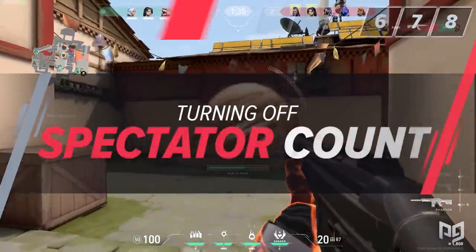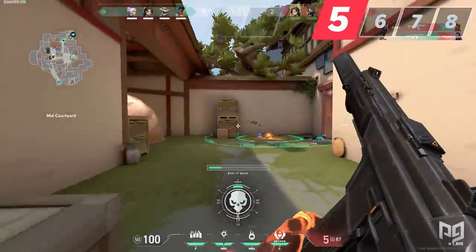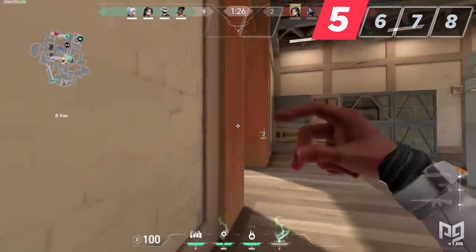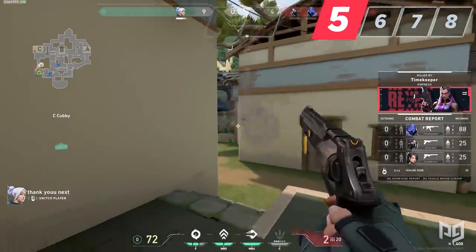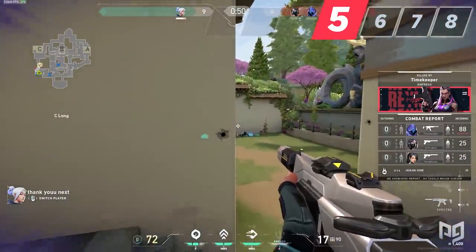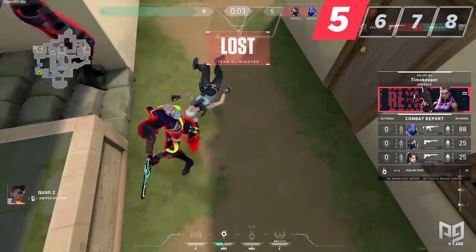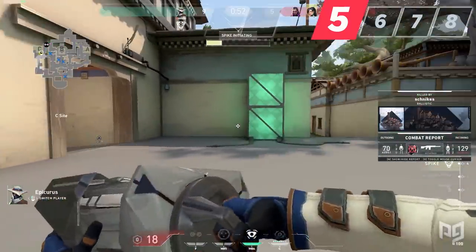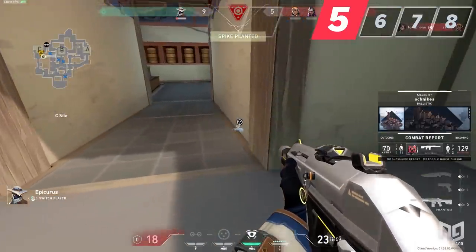Are you the type to get nervous when others are watching you? Maybe you feel like you're bad in clutch situations. Besides playing more and building confidence, an easy way to ease your mind is by turning off the spectator count in the settings. This way you won't be distracted by the spectator count when being watched. It also helps to declutter your screen, as the spectator count offers no in-game advantage whatsoever — it may even cause players to perform worse. If you've ever felt nervous or distracted by it, turn it off.